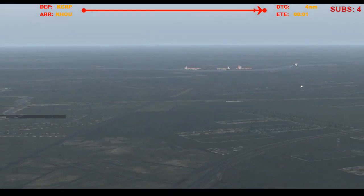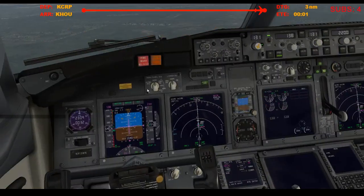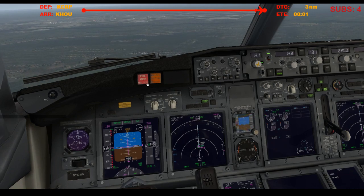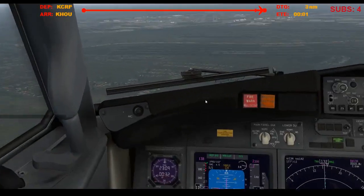What is that? That's boats. Alright, speed brakes arm, auto brakes 2, flaps 30 — not 25, flaps 30. Green light, gear down, three green, landing lights are on, cabin's notified, and we look clear to land.